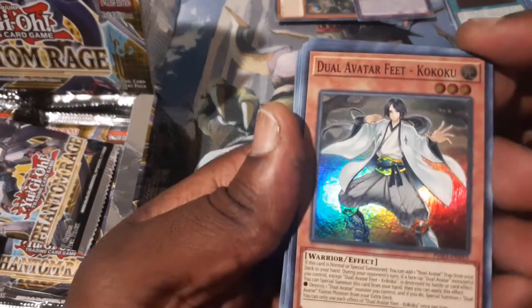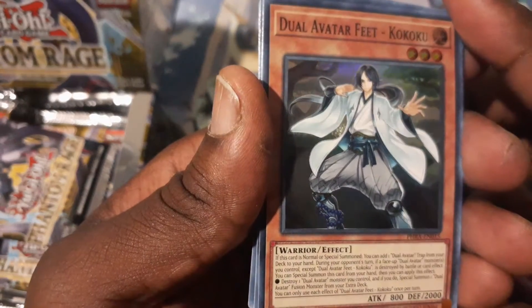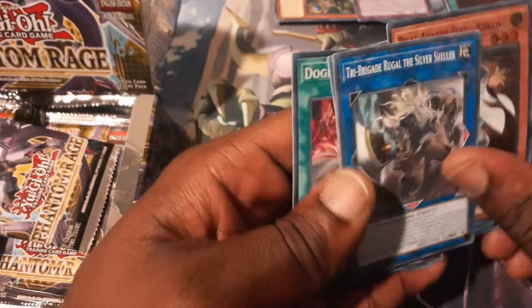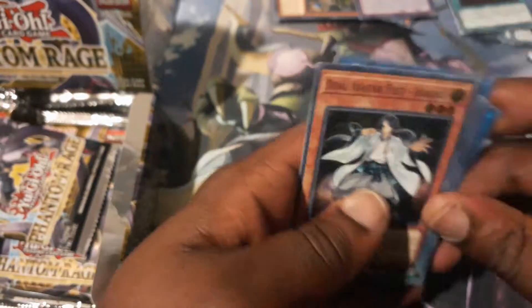Dual Avatar Feet Kokoku. You know, I really like the artwork — that's really clean with the kimono and everything. I might just play Dual Avatar just because they look cool. Tri-Brigade Rugal, the Silver Sheeler. I've been waiting for this set because I have Ancient Warriors, and they need Tri-Brigades. I mean, they're strong on their own — strong rogue deck — but I think Tri-Brigades will bring Ancient Warriors to another level for sure.